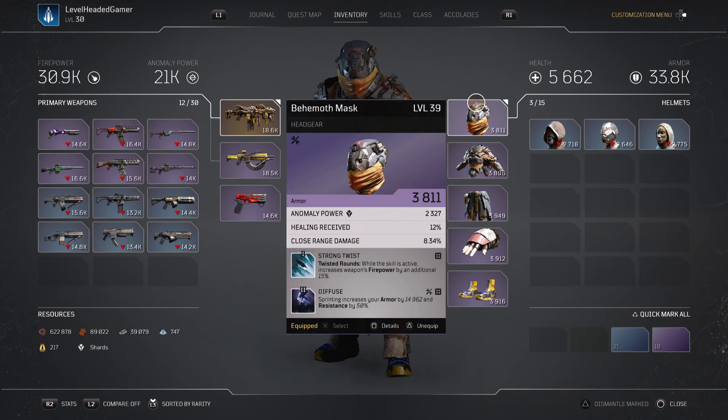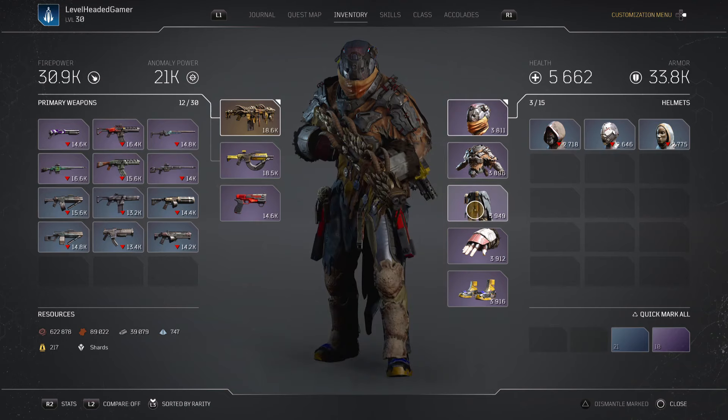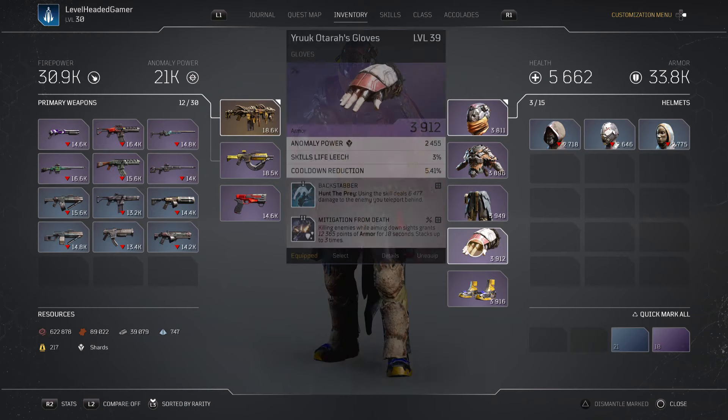Let's go through my pieces of gear. The gear itself is not as important as the mods I put on it. I wanted Twisted Rounds to give me a little more firepower, and Diffuse gives me armor and resistance so I can get to my next enemy. For Temporal Blade, it has a slightly longer cooldown but can be activated one more time, and in case I get in trouble, I get a small shield. The second mod I found most useful increases armor by 14,000 and resistance by 10%, since this is not a tanky build — I need just enough survivability to reach the next enemy.